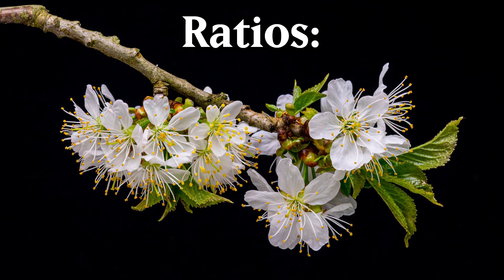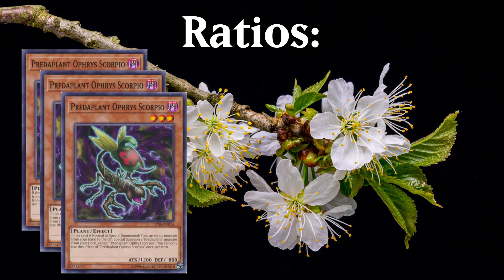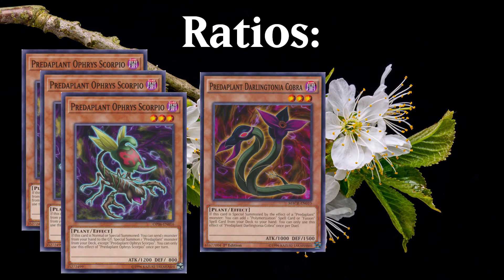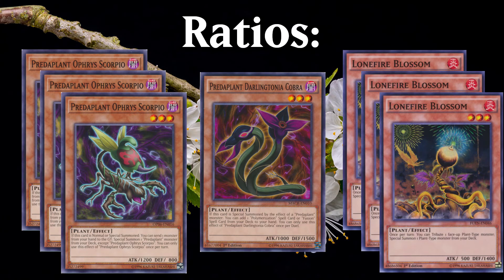Obviously, the ratios here would be 3 Predaplant Ophir's Scorpio, 1 Predaplant Darlingtonia Cobra, and if you have space and want the consistency boost, 3 Lonefire Blossom.